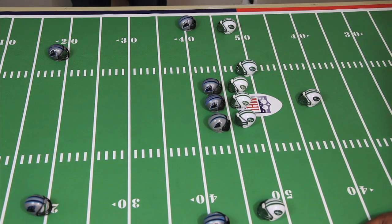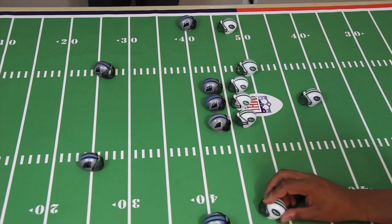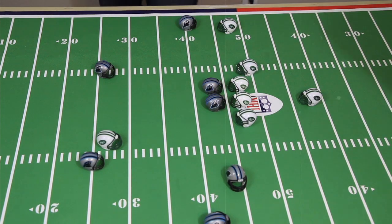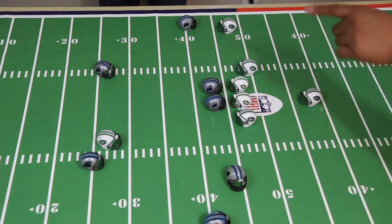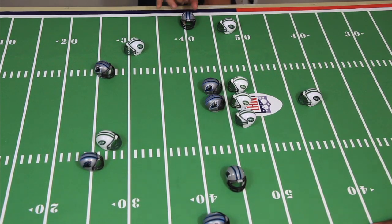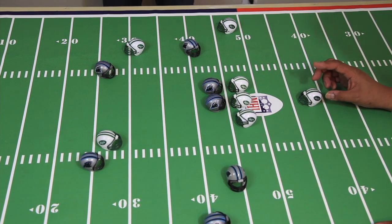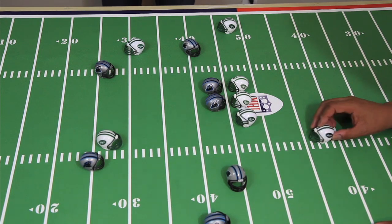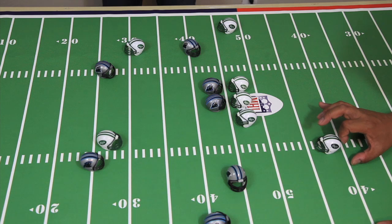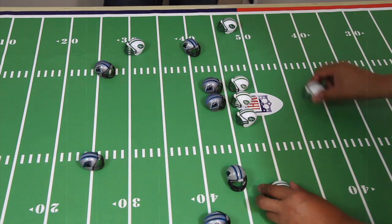Defense is set, offense can go. I send one man in motion — so now you can't send that anymore. I'm going to go downfield with my tight end. He didn't quite play man coverage; if he was in man he'd be as tight as possible, but he took away that lane. Next on offense, we roll right — I can't go forward but I can roll laterally, line up, and hit my receiver. Incomplete, just short.